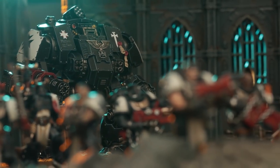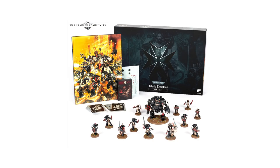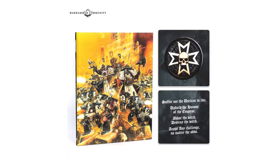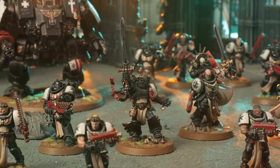And for those heretics who prove tougher to purge with Flamer, Bolter and Blade, there's also a Redemptor Dreadnought packing some serious heavy firepower. Inside the box you'll also get a Black Templars transfer sheet, as well as the opportunity to get your hands on an early copy of Codex Supplement Black Templars with an exclusive cover featuring John Blanche's stunning artwork from the third edition of Warhammer 40,000.